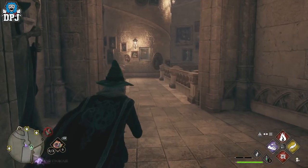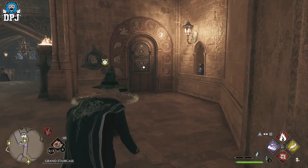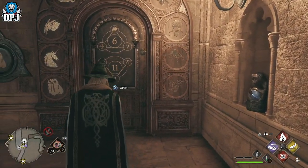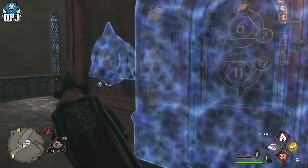Once you fast travel to this flame, come back on yourself right here and come around. The doorway is there — this is what you want to get into. You can't open it as you can see; there's a code, and you can see these pads here.